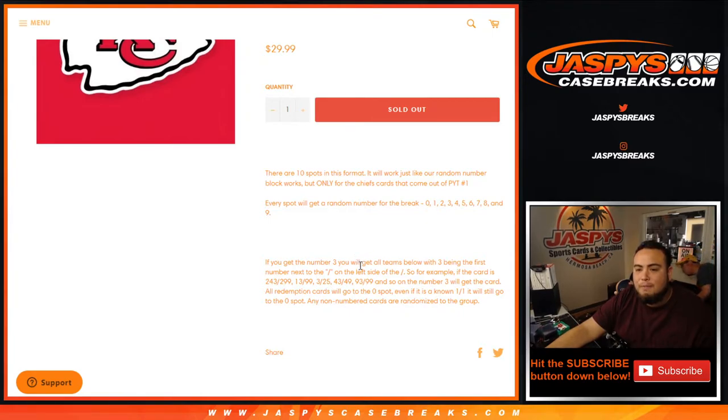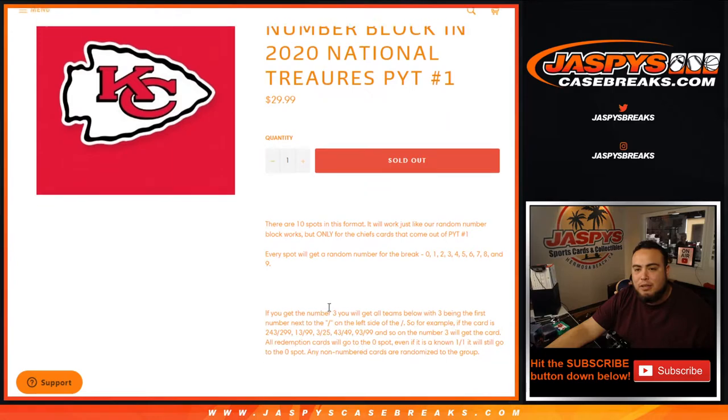That'll all go to the number three block. If we get a redemption card, it'll automatically go to spot zero — even if we know it's a 101 in the checklist, it'll go to spot zero. And any non-numbered cards are randomized to the group if there are any, but I believe everything in NT should be numbered.